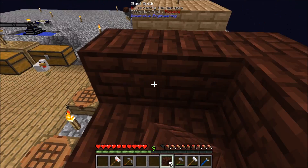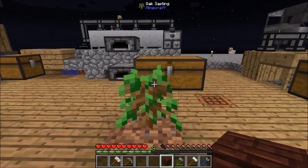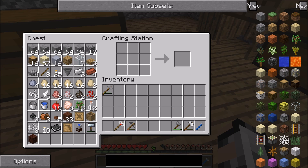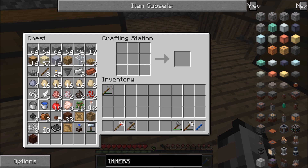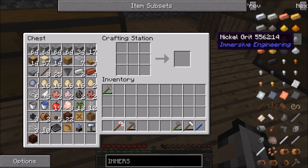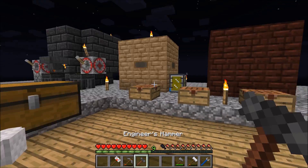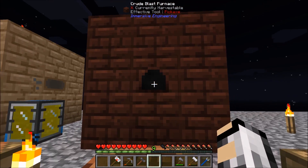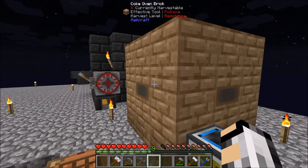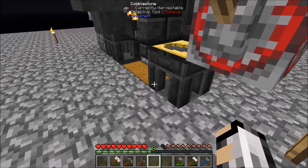We're going to need to make an Immersive Engineering hammer to finish this one off. I can't remember how to make the hammer — ah, it's the Engineer's Hammer, that's what it's called. Then basically you just right click on it and you get this little hole on the front. So we can now start making some steel finally.